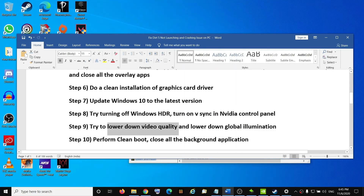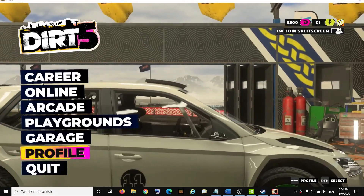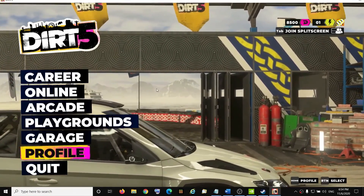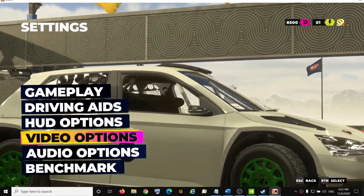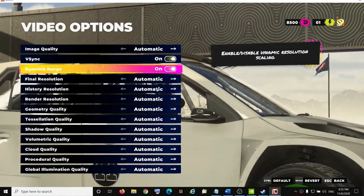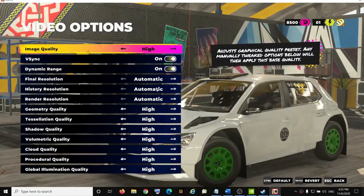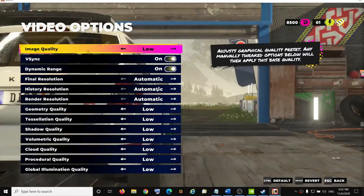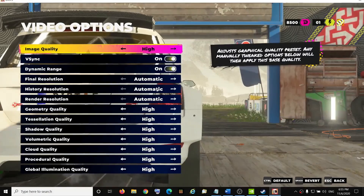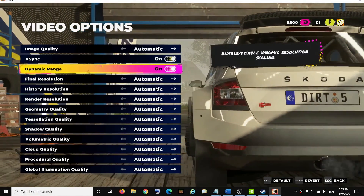Now try to lower the video quality in the in-game settings and lower the global illumination. Launch the game, go to Profile, then Settings, then Video Options. For me everything is fine when it is set to Automatic. If the quality is set to Ultra High, go ahead and select High, Medium, or Low and check which one works for you. When set to Automatic, I'm able to play the game without any issue.